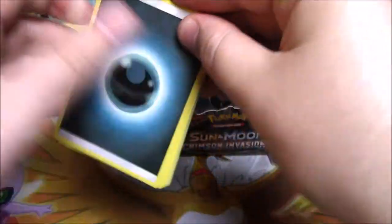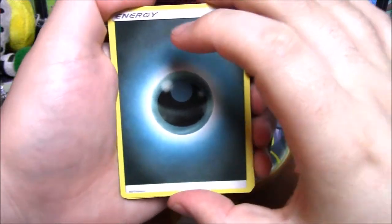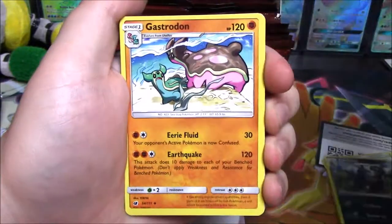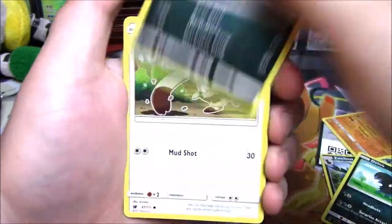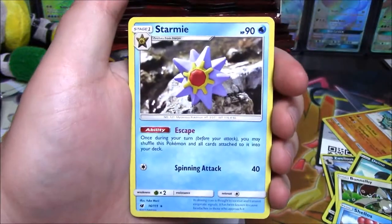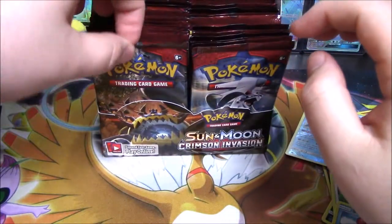I always say "all right" before starting — that's my tradition. I got a black energy, a Devoured Field, Zuelis, Gastrodon, Dino, Houndour, Penelope, Shellos, Cubone, and Starmie. I'm tired of seeing Starmies.